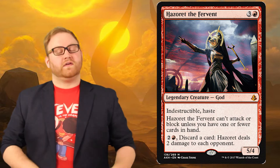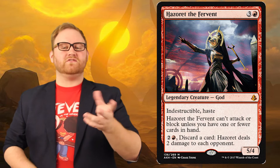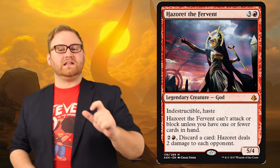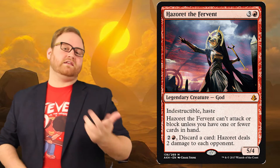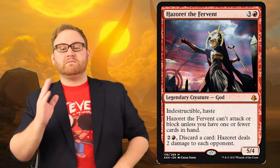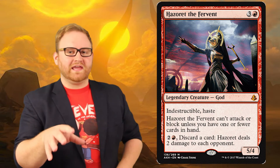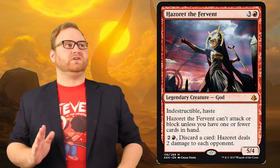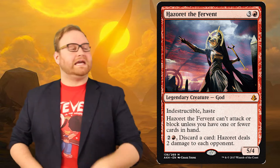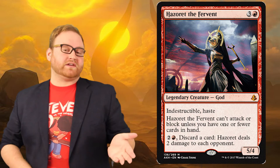I like this a lot. The gods on Theros need a threshold of devotion to be activated and be able to swing. On Amonkhet there's a similar mechanic, but it's not necessarily with devotion, and the gods aren't enchantments. Instead, we'll have to rely on a more mechanically driven component, like amount of cards in hand. From a flavor perspective, this red god is actually pretty awesome — it's basically saying play everything and then play me. In a red strategy in limited you're especially curving out, so I think it's very important to have a turn four bomb come in with haste.